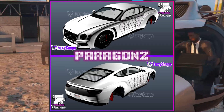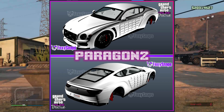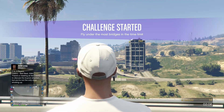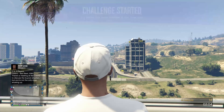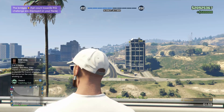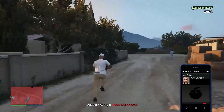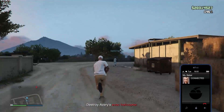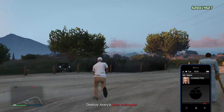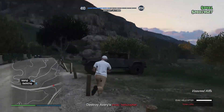When you complete the missions you'll receive both the weaponized and armored versions of the Paragon R, and also five hundred thousand dollars. You'll see it go right into your account as soon as the mission ends. The weaponized version is basically like a machine gun on your car, kind of like the Ardent that came with Gunrunning, and you get armored platings on the sides. It's the only armored weaponized vehicle in the entire update.